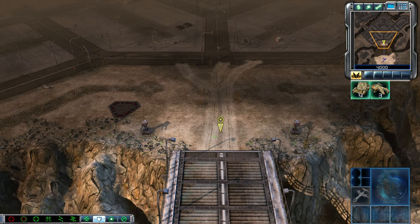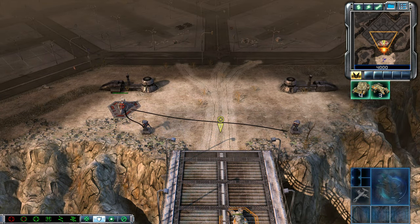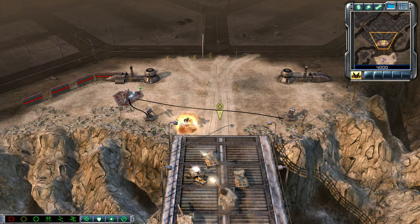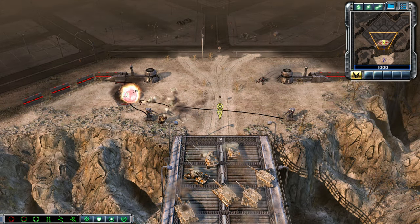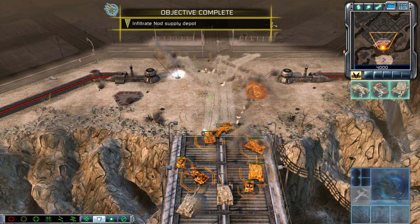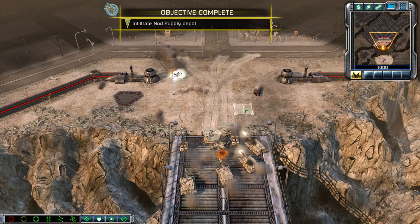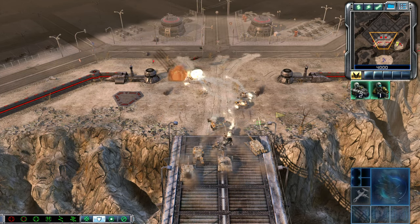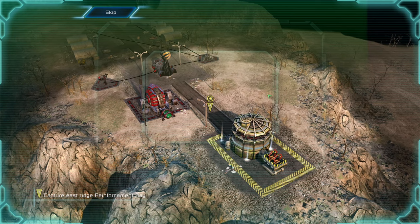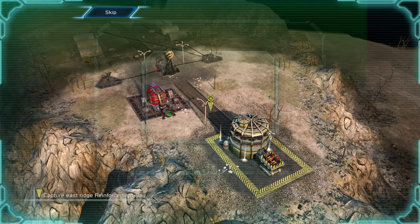Predator ready for battle. Let's pack it up and roll out. Clear for range — tear it up. Objective completed. Assault in progress. We have their position. Establish a staging area on the east ridge by capturing this reinforcement bay. Hold this position — reinforcements will be en route.